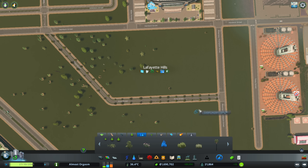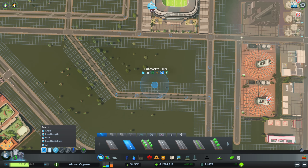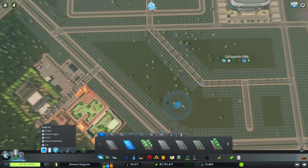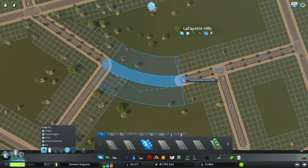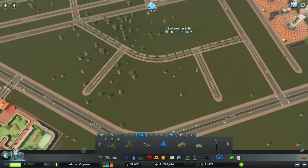I wanted that little area to feel like somewhere you could take the kids for a day out. Then where I was building became our usage of the After Dark DLC. I asked Twitch chat if they'd rather tourism or leisure specialty for the commercial buildings, and of course they said leisure, because that made it our red light district. Every viable city in Cities Skylines needs a red light district — obvi.